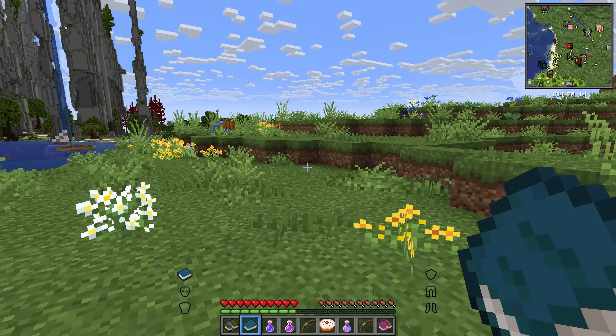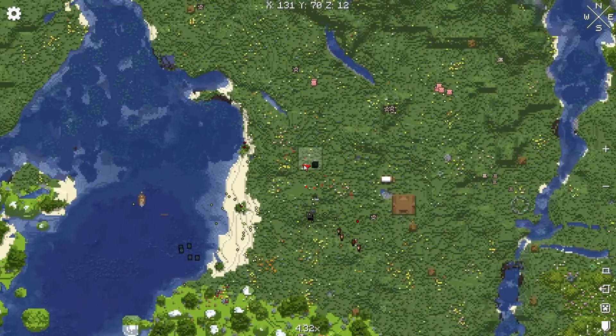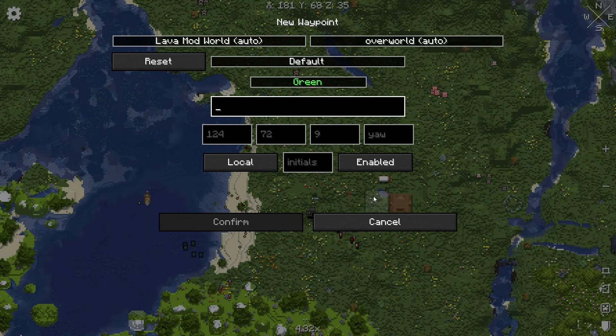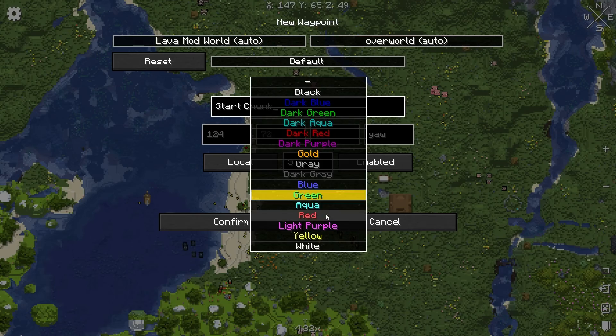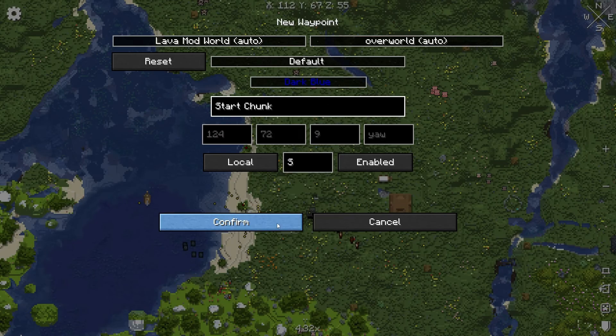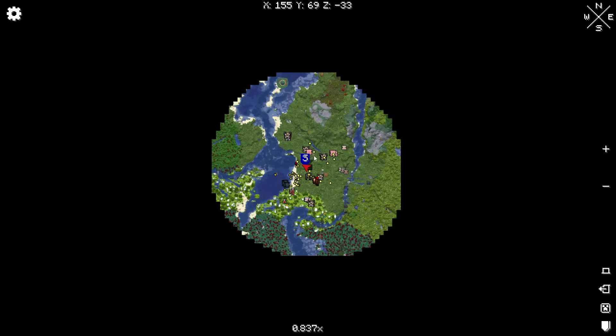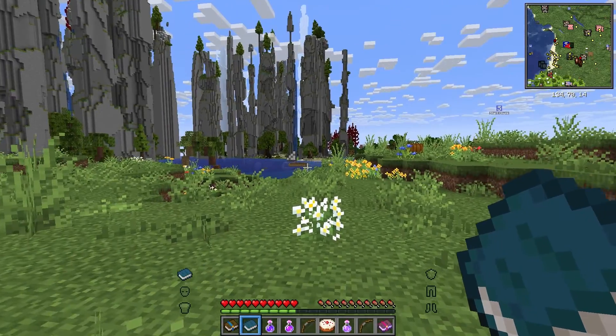Hi cow. First thing we're going to want to do is probably put a waypoint here. Set waypoint, and we'll just call it start chunk, yeah, just so we know where that is. What color should we make it? How about dark blue? Confirm. And it's just an S, right in the middle of this circle that we found so far. Alright, awesome.